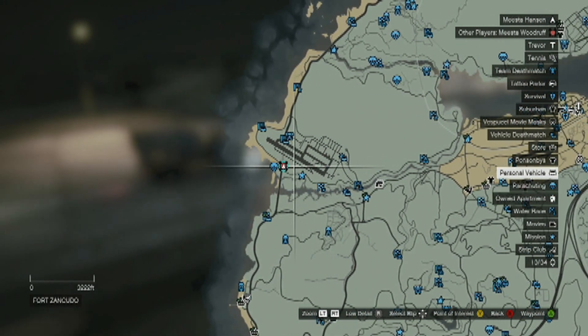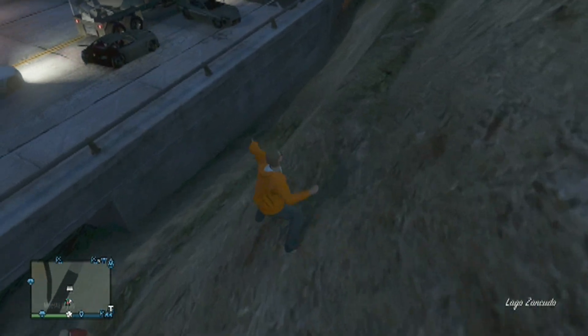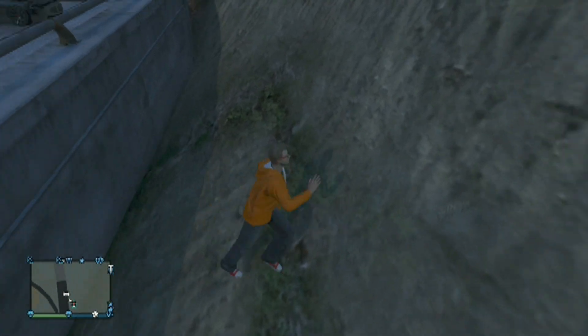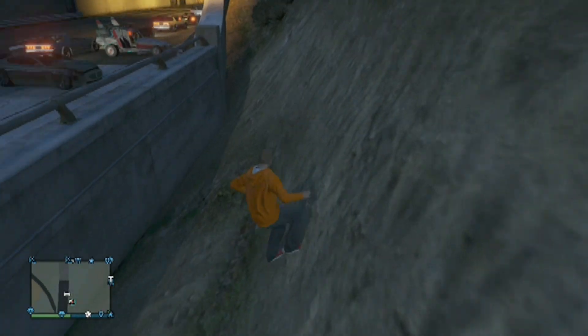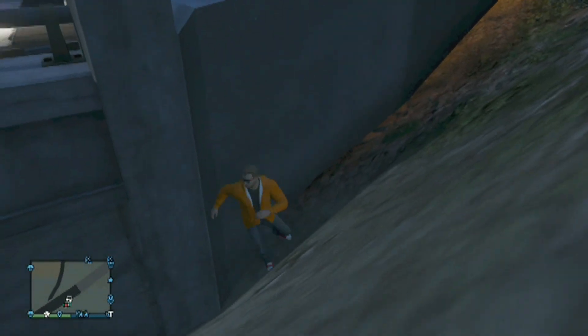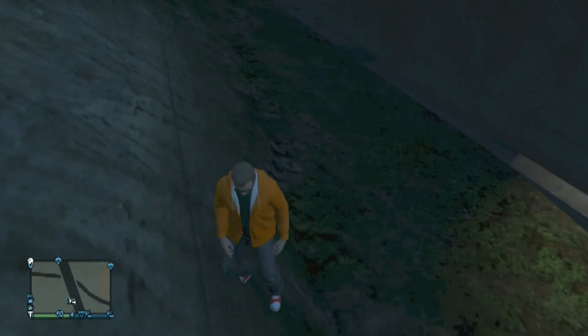Right before the tunnel, off that awkwardly sticking out part on the map. Pretty much what you're gonna want to do is have your character fall and get wedged in between the hill and the structure of the bridge. When you fall, this is going to make your character spawn on the inside of the bridge.